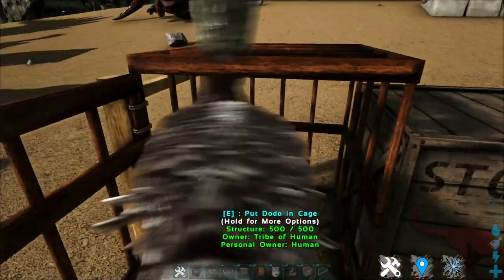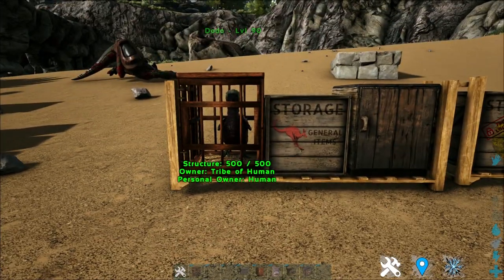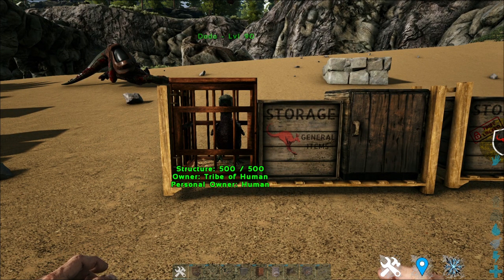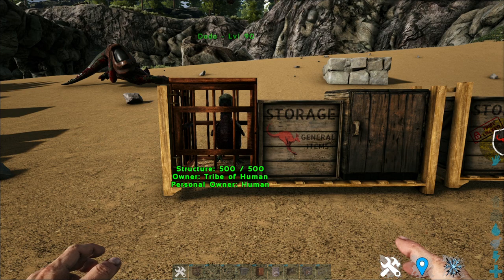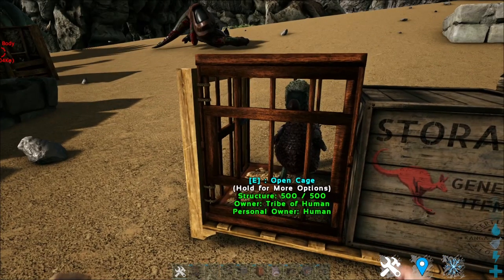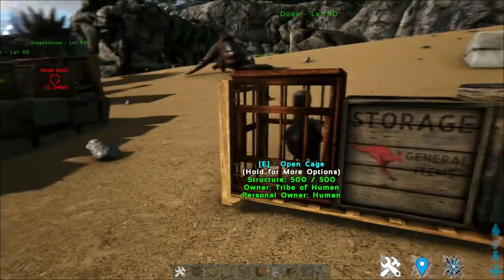I'm going to pick it up and put it in. Not only the dodo bird can be placed inside — the following creatures can also be placed inside this particular animal crate: any aberration light pets, the aquatina, the snail, compis, dimorphodons, dodo birds, dung beetles, hesperonis, ichthyonis, jerboas, kairuku, mesopithecus, microraptors, otters, pegomastec, cinnomacrops, and vultures. All of these creatures can be placed inside this small little cage and keep the little creature safe.